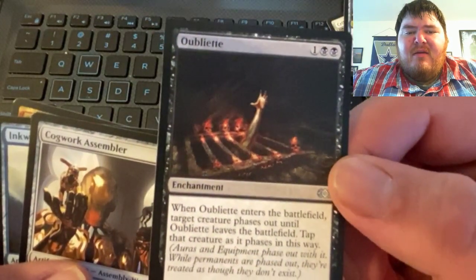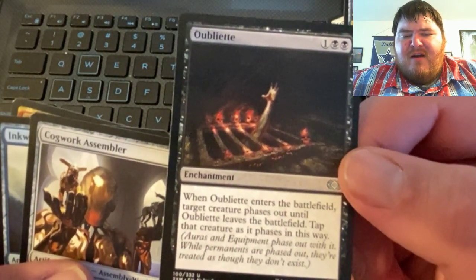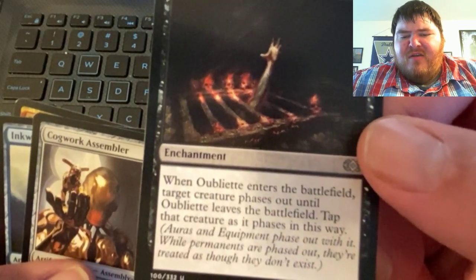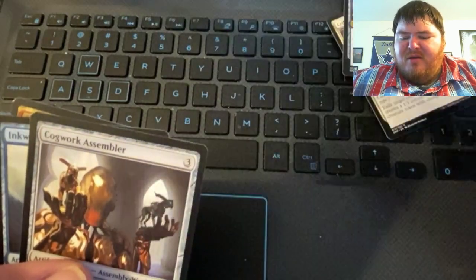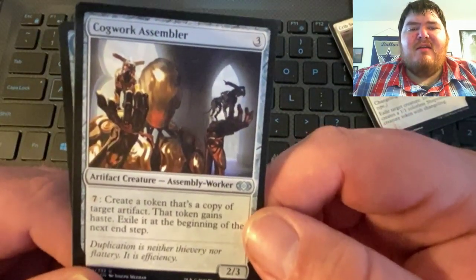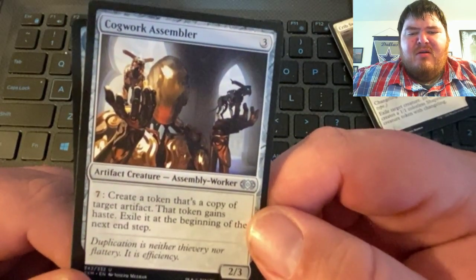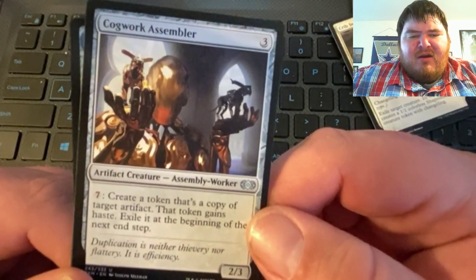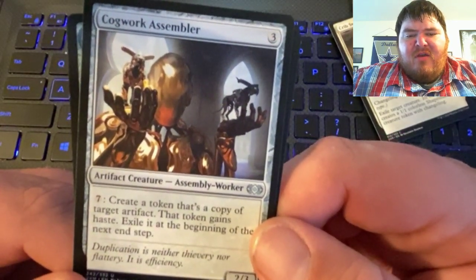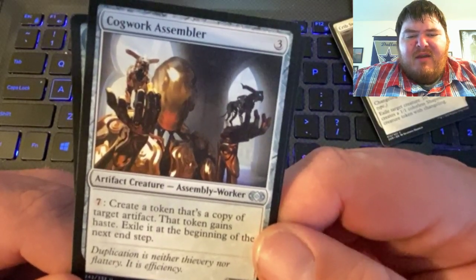This is Oubliette — when it enters the battlefield, target creature phases out until it leaves the battlefield; tap that creature as it phases in this way. It's kind of a weird card. And this is the last uncommon — Cogwork Assembler, an artifact creature Assembly Worker. He's three colorless to cast; for seven colorless, create a token that's a copy of target artifact; that token gains haste; exile it at the beginning of your next end step.